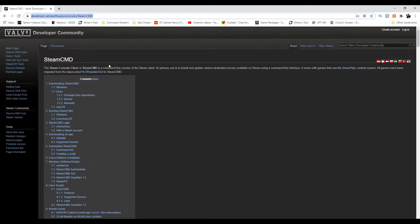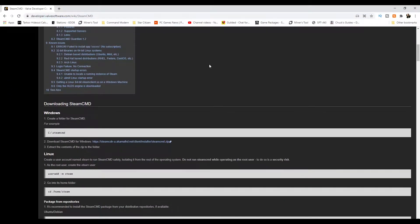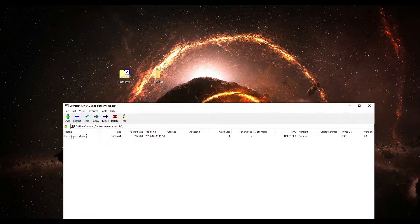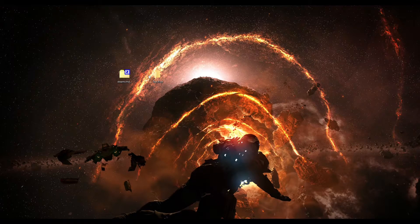Head over to developer.valvesoftware.com/wiki/SteamCMD — just Google 'SteamCMD' and it'll come straight up. Scroll down to where it says 'Windows — create a folder for SteamCMD' and click that download link. Download the file, go into your downloads folder, and copy it to your desktop or wherever you want. You'll end up with the SteamCMD zip file. I use 7-Zip but WinRAR works too.